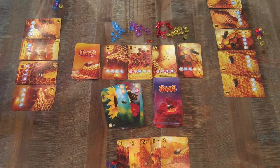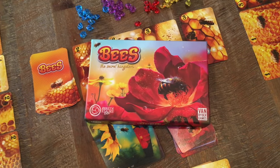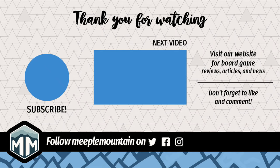Keep flapping your wings for the 90,000 miles to make that pound of honey while playing Bees the Secret Kingdom by Van Ryder Games and Awaken Realms Light. Again this is Board Game Brody — I hope you enjoyed this video. Stick around and check out some other board game reviews to see what you might want to get to the table.